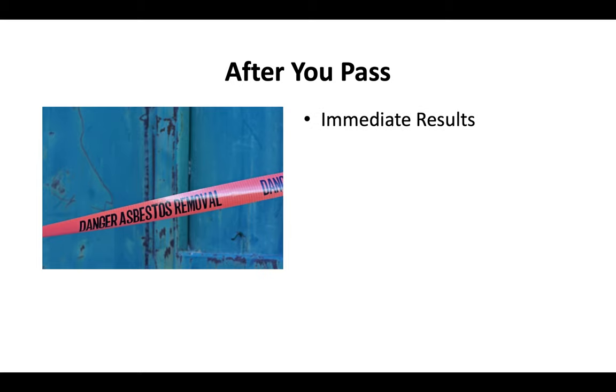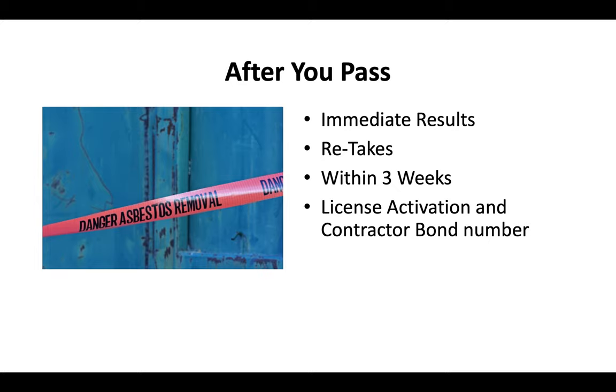After you pass your test, you'll get your results immediately — you'll know right there on the spot since it's an online exam. You can do a retake, typically within about three weeks. Once you pay your license activation fee and provide your contractor bond number, you'll get your contractor license sent to you in the mail in about two to three weeks.